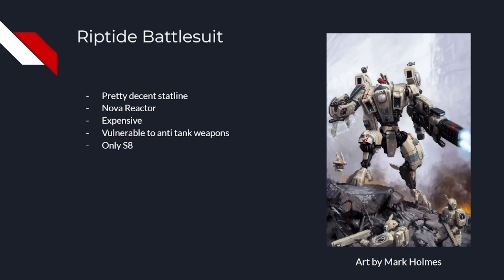Speaking of high costs, the Riptide comes in at 235 points — more than 70 more than the Ghost Keel, and more than 2 Broadsides. The resilience of the Riptide isn't all it's cracked up to be either. The lethality of the game, particularly from shooting, is so high right now that it's just not going to survive a round of shooting against Eldar, Space Marines, Thousand Sons or any of the top factions, and it's such a big model it's kind of hard to hide.